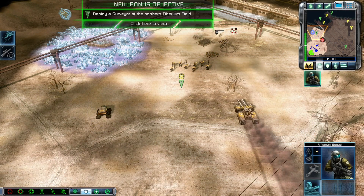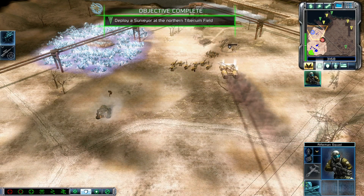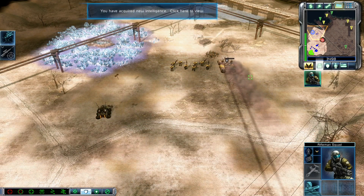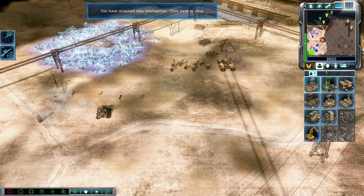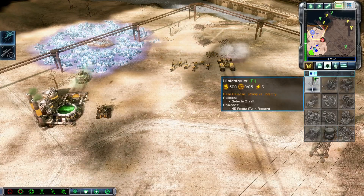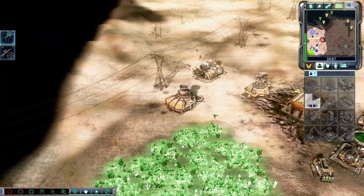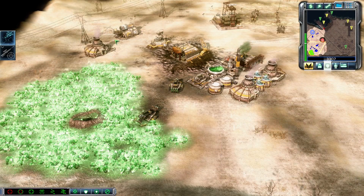Ground support. Understood. Bonus objective complete. This way, rifle squad. Roger out. Enemy unit sighting. Intelligence data updated. Building. Construction complete.